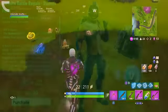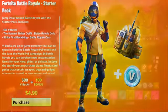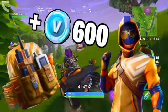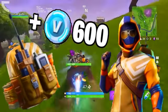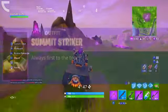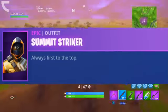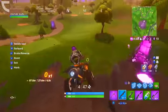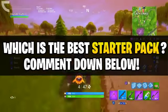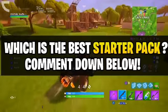You might be asking, what does the starter pack number 4 include? For 5 euros, 5 dollars, or 4 pounds, you can buy it. This starter pack includes 600 V-Bucks, the Summit Striker skin, which is an epic rarity skin, and it also will give us the back bling. Personally, I really like this starter pack. It's definitely the best in my opinion — my favorite out of all four. Leave a comment down below telling me which starter pack you think is the best: the first one, the second one, the third one, or the brand new fourth one?